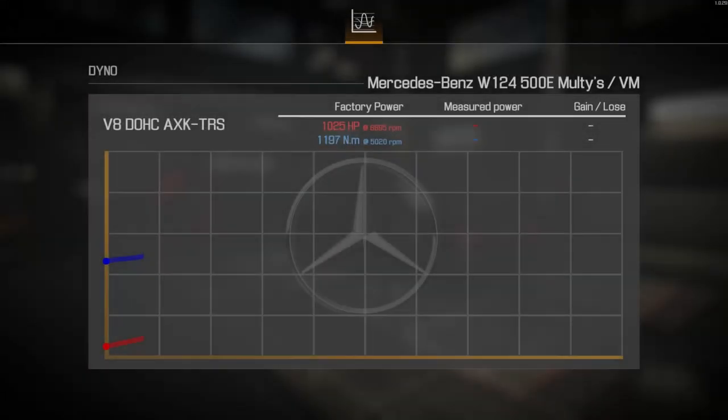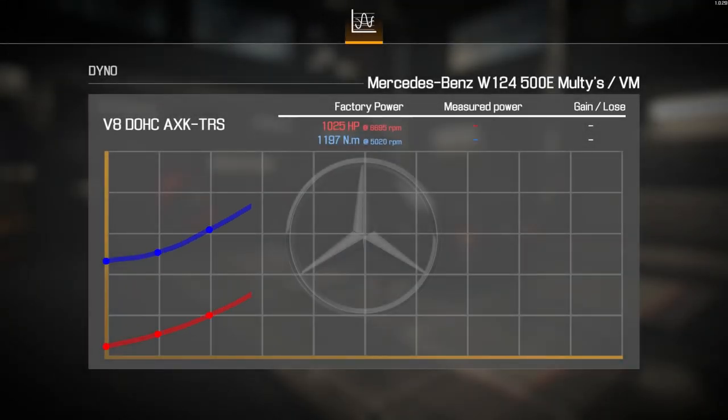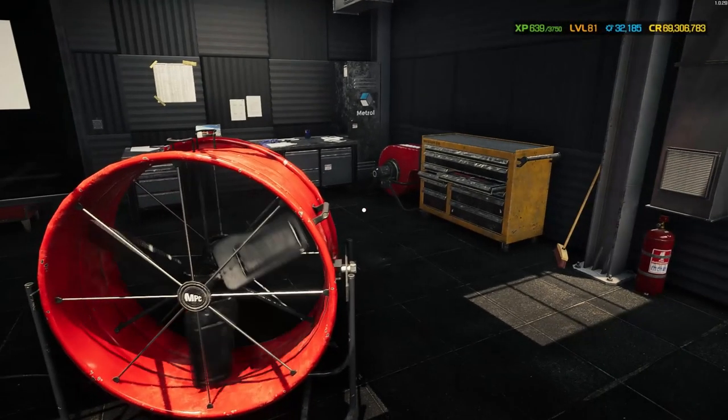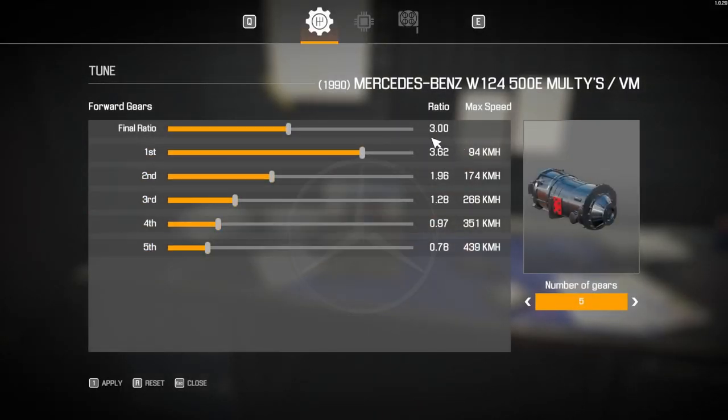Here we are with the Mercedes-Benz 500e AMG Hammer with the twin turbo V8 and one thousand and twenty-five factory horsepower. With our performance parts, we gained thirteen hundred and sixty-one horsepower, a gain of one hundred and thirty-three percent, bringing us to two thousand three hundred and eighty-six horsepower with a drag rating of nine hundred and ninety-nine. Absolutely incredible. For gearbox tuning, we went for a straight-up three ratio: ninety-four kilometers an hour in first gear up to a recorded four hundred and thirty-nine.